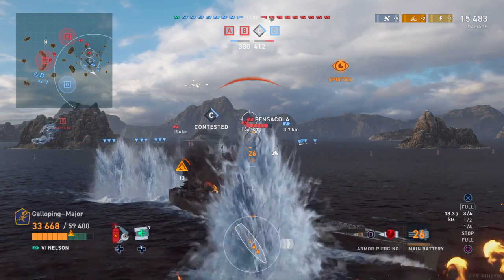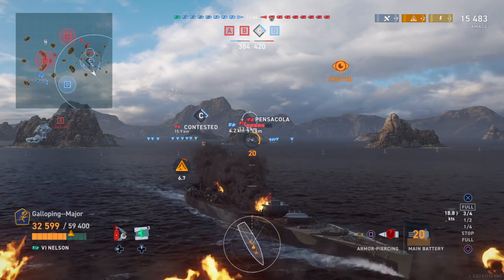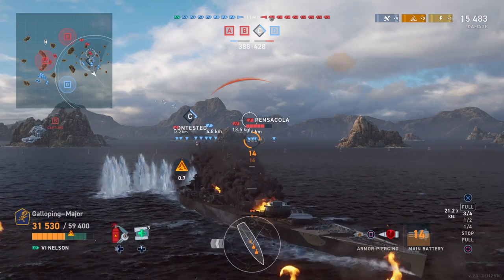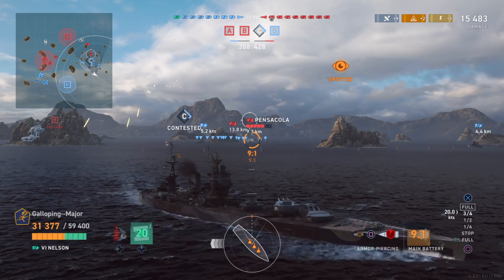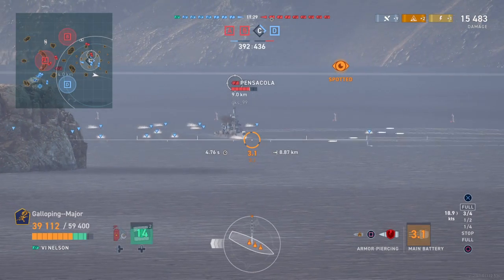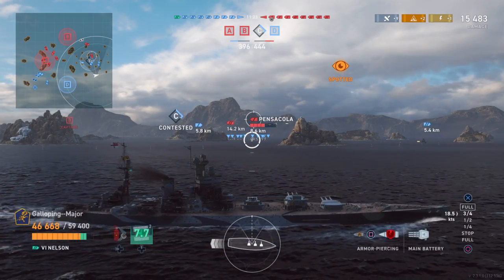I've knocked out the engines of the Pensacola and I should really switch to AP given that target being offered. I've taken a bit of damage, probably mostly from that turn. The problem with Nelson is you do these turns in and out — you want to engage and disengage. Thankfully you have that monster repair party which will heal lots and lots of health. Now I'm waiting for the Pensacola to make a mistake, and I've loaded AP — I want to make it count.